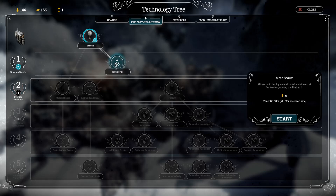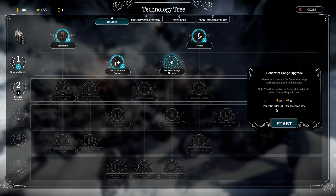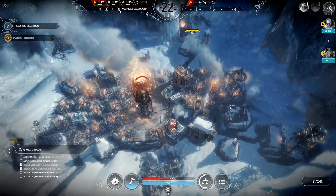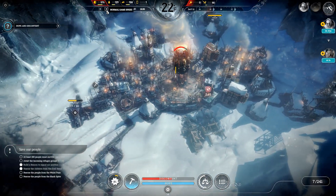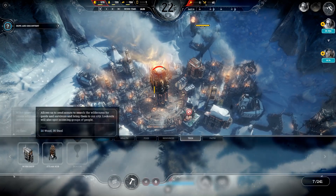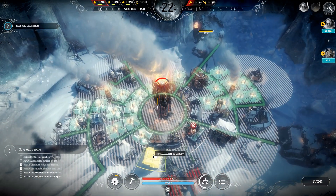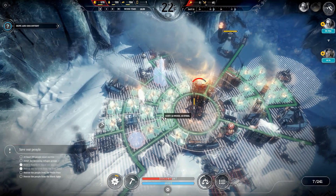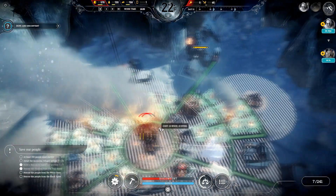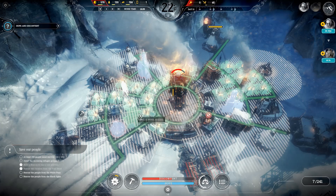We can't afford it with the workers anyway — those people have to show up first. I want to research the generator range, then we'll go to the next one. Generator range will be a good upgrade. Let's start upgrading into bunkhouses, and we'll do that around the church. We should have two churches — right there. So we'll start upgrading these.